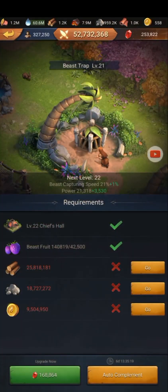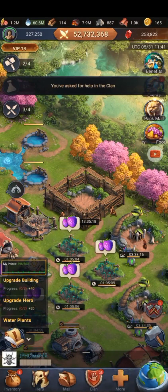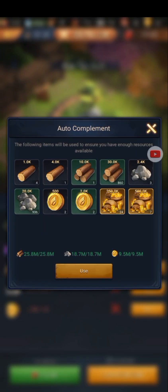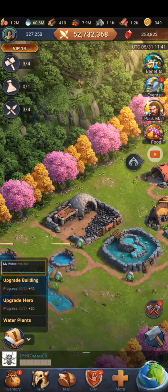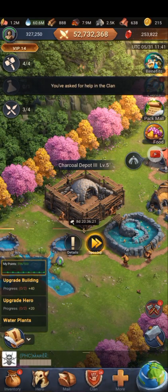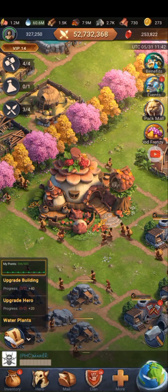Currently the only buildings left are two beast trap level 21, two beast trap level 22, water place 3 level 4, charcoal depot 3 level 5, stone yard 3 level 9, traveling merchant level 21, altar of the sun level 24, two farms level 16, and two purifying pools.